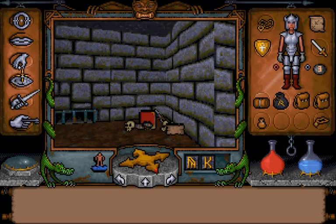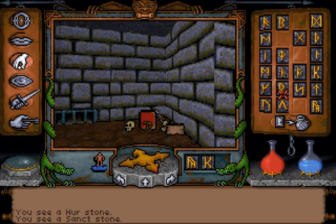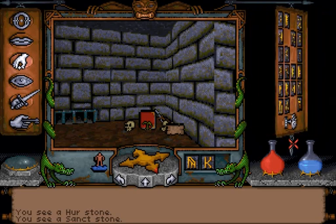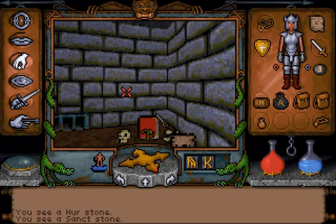Okay, let's go back. The first thing you'll notice is runestones. It's a runestone we don't have — the Her runestone. And another runestone we don't have, the Sanct Runestone, which should fill up two of the holes. That leaves just four runestones left to get.